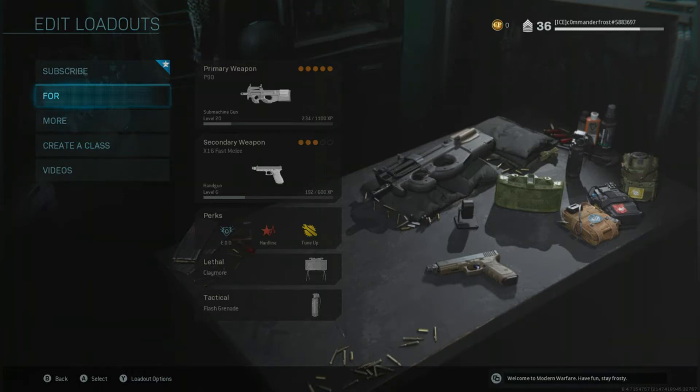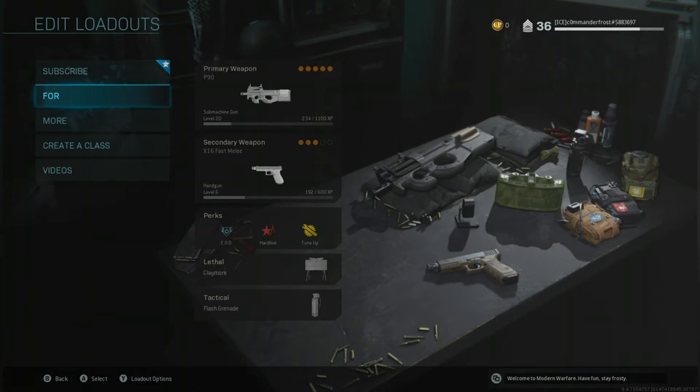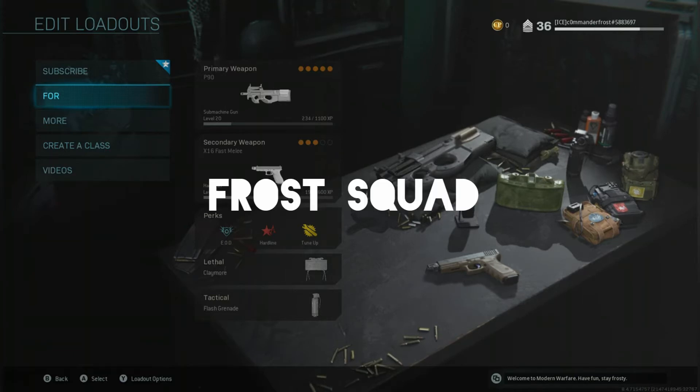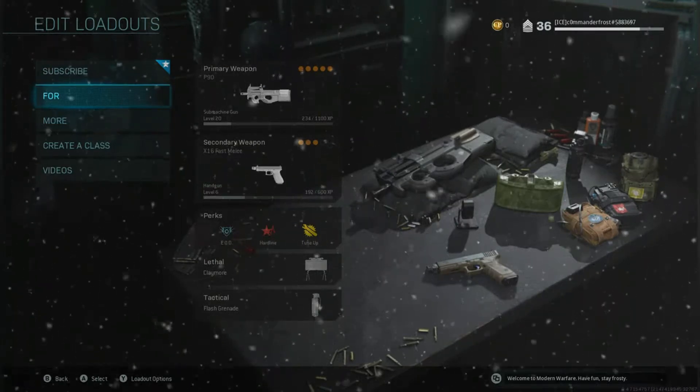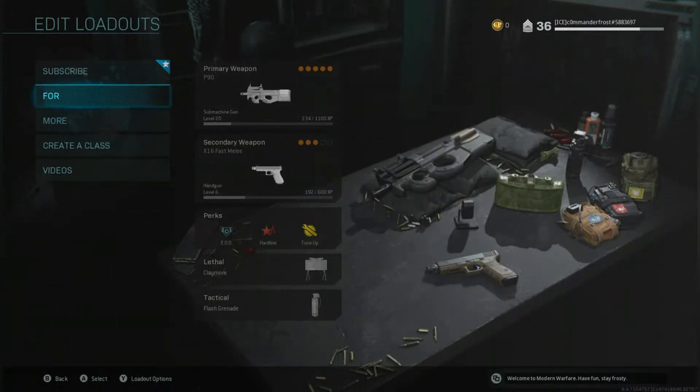Hey everyone, Commander Frost here and welcome to our very first creative class video for Modern Warfare. But before we get into that, if you are a new viewer, I have a special mission for you. Go ahead and try to hit that subscribe button in 3, 2, 1 — time's up. Did you hit it in time? If so, comment 'Frost Squad' down below and I'll reply back to you as soon as I can. Now with that out of the way, let's move on to the creative class.